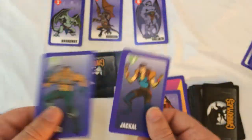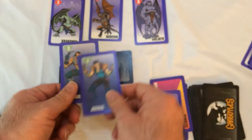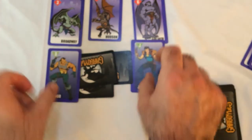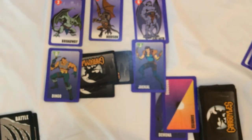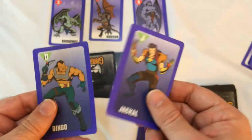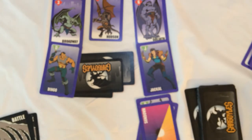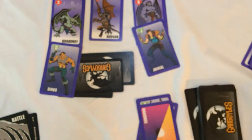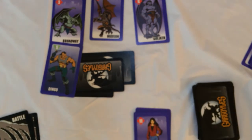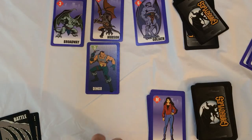These attackers can attack multiple gargoyles. When you attack you can only do one type per turn. You can attack with regular villains, and defend immediately — so if you really want to keep your Goliath in play, you play Eliza Maza immediately and discard her.